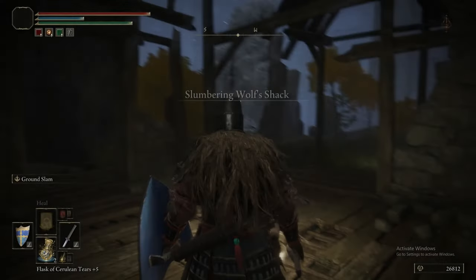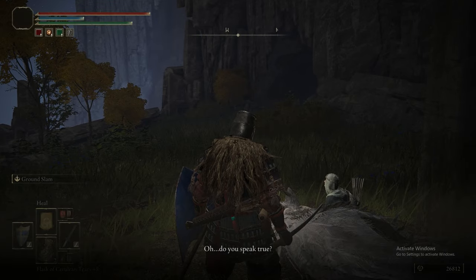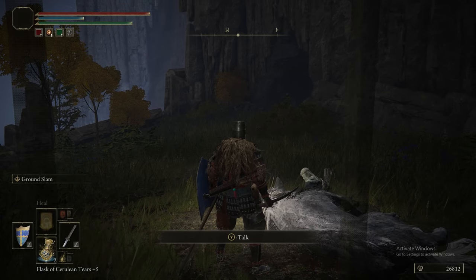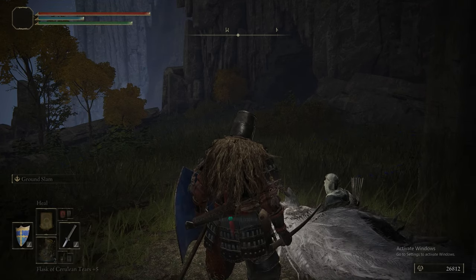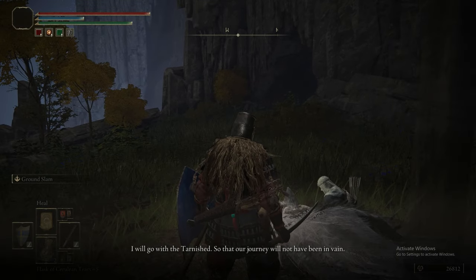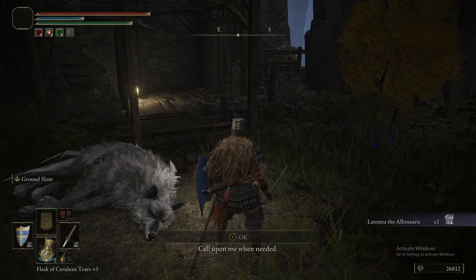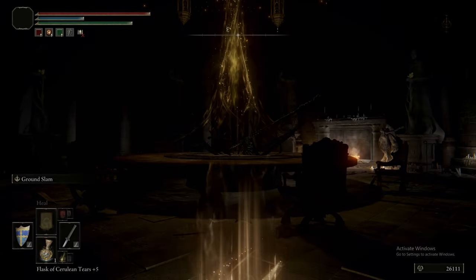There's a Rune Arc that we picked up, and now we are back at Latena. As we said, you can continue her quest now that you have the medallion. You talk to her, then she decides she's going to live in your pocket until you get to the Consecrated Snowfield, and you actually get her as a spirit ash, which is cool. As much as she does have some use, she's still just kind of shite. She isn't the mimic tier — you need to accept that. She's not the imps either.